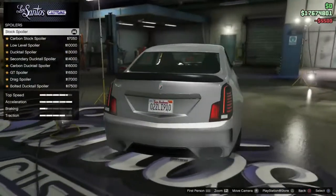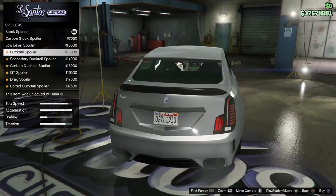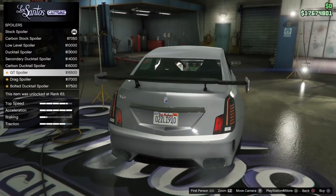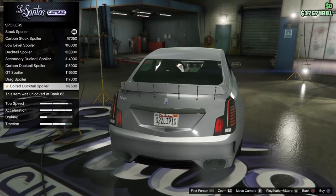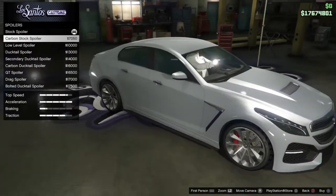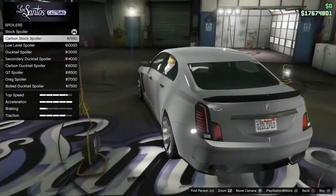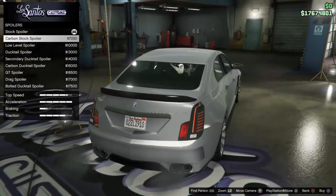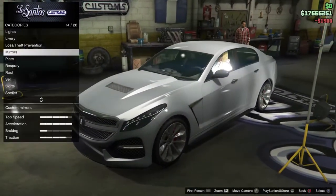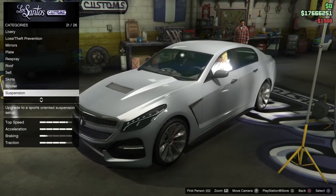For the spoiler we've got stock, carbon low, level ducktail, secondary ducktail, carbon ducktail, GT drag, and bolted-on ducktail. I know I shouldn't do this but it's actually going to be carbon, so we are going to put that on. And we're going to put the carbon mirrors on just to make it all come together.